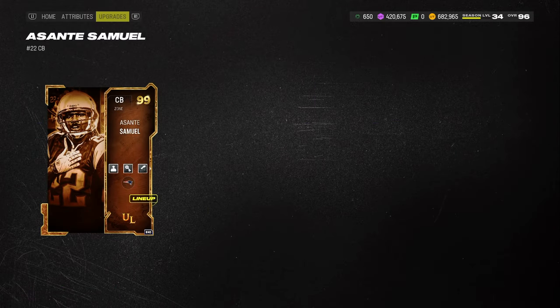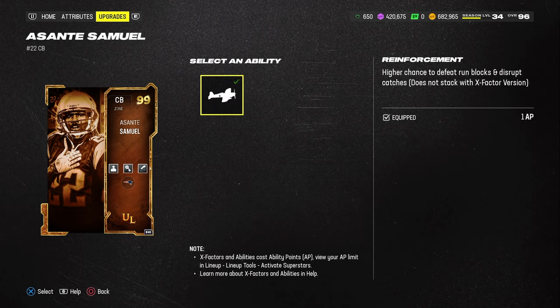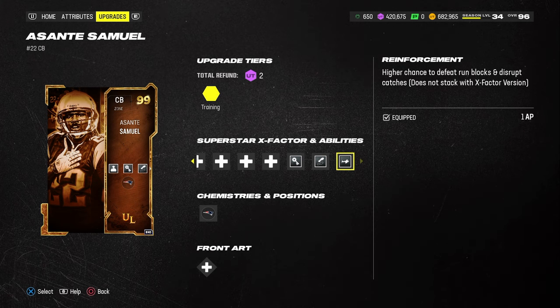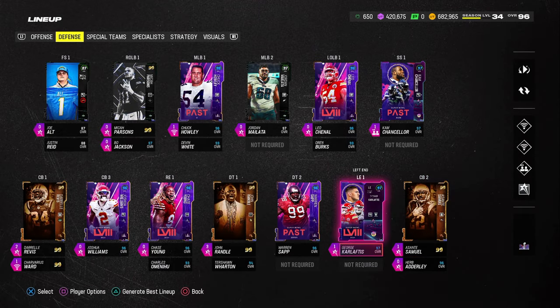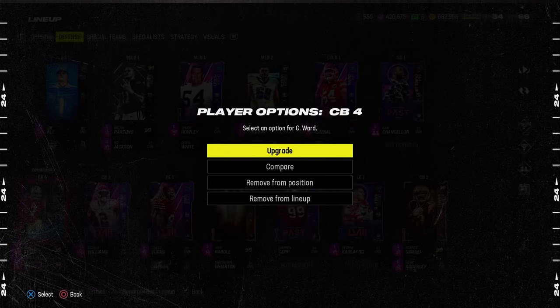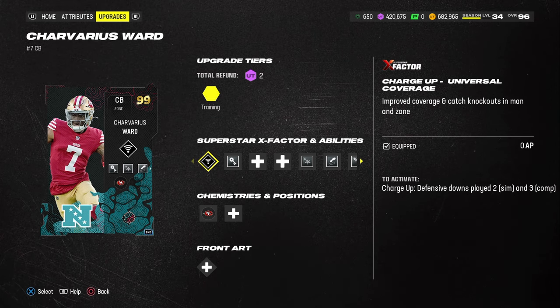This is going to be a man-to-man-based scheme. Asante Samuel has Bottleneck built in, Pick Artist, and Reinforcement — which is actually a little better than Universal Coverage because he will defeat run blocks as well. I don't really care if they're 99 speed, to be honest. At this point in the year, I'm still rocking the 70 out of 70 Super Bowl theme team, mainly because it's so hard to keep up with how fast theme teams switch.